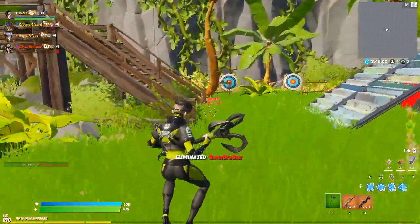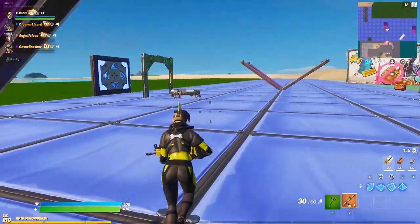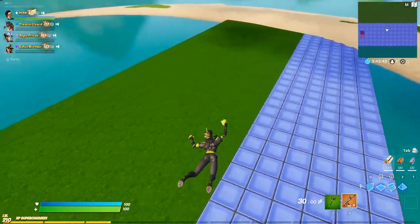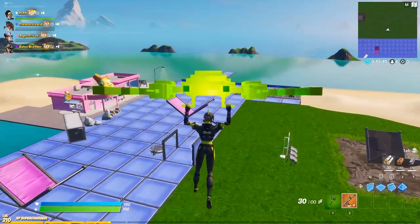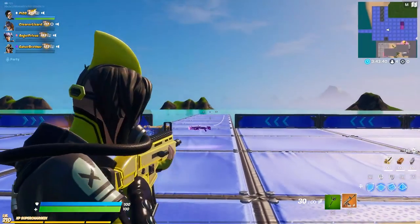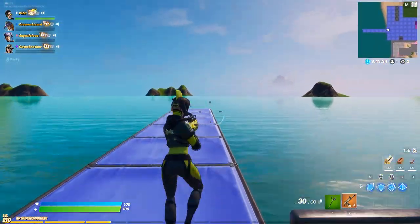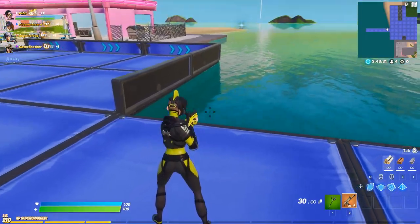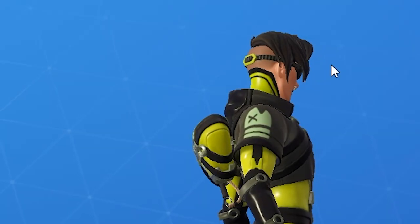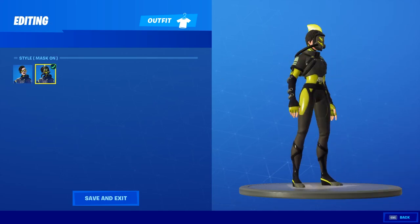Same thing as before — no back bling, and then the edit style with the mask on. This shark fin is really really cool. Keep in mind some of you are not going to like her hairstyle — you see it the entire time regardless of mask on or off, so there's no hiding it. Also, she has this air tube coming from her back on the mask-on style. With the default edit style there is no tube, so keep that in mind — it's only with the mask-on edit style. It's a cool little feature.